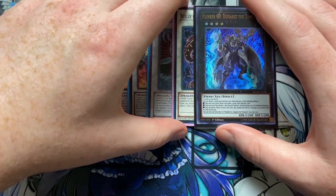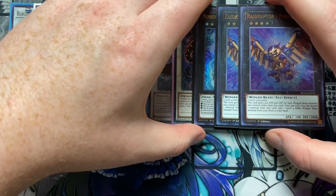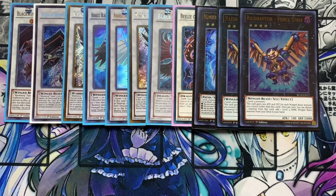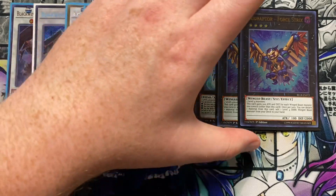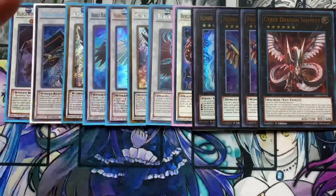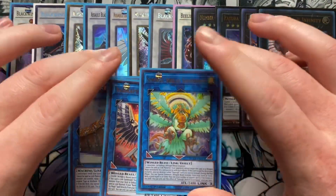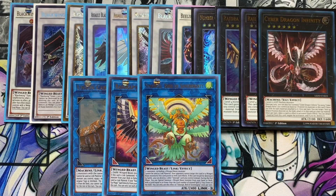That's it for the Synchros. For the Xyz monsters, I'm running one Number 60, two Raid Raptor Force Strix — if you want to run one that's fine, but the ultra rare is pretty cheap now, around four or five bucks. Force Strix is just two level four monsters, and once per turn you can detach a material to add a level four winged beast type monster from your deck to your hand, which is awesome. With Force Strix and the Xyz you can use Soul Shave Force to go into Infinity, which is always great. Also running Union Carrier, Raid Raptor Wise Strix, and Simorgh Bird of Sovereignty just for that infinite negate loop.